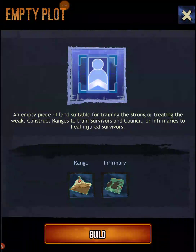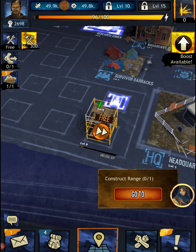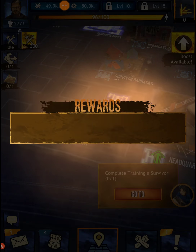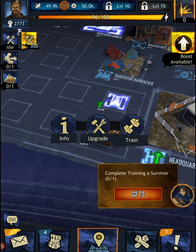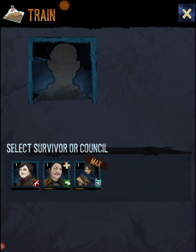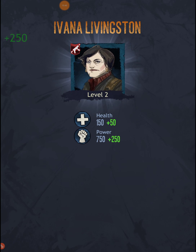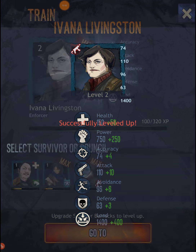Next objective: construct the range. Let's go ahead and build it. This is a builder game but it moves super slow. The Play Store rankings for this game are low — I downloaded it yesterday. Next up: complete training for a survivor. I think Livingston needs some training — six minutes, but we can get it free! Free training: more health, more accuracy, more attack, avoidance, defense, load — good stuff Livingston, good stuff.